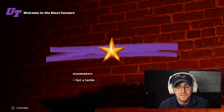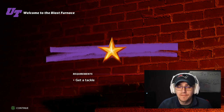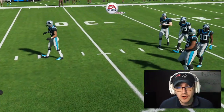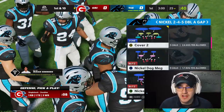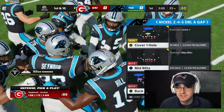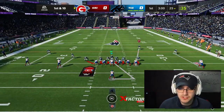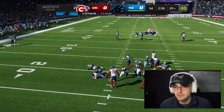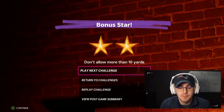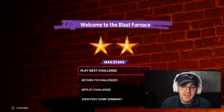This first tip is for current gen and next gen — for getting a tackle, a sack, a hit stick, force a fumble, any challenges that basically aren't involving an interception. You're going to come out in mid blitz and take the player that's manned up to the running back and put them right over the center. You're just going to go back and most of the time you get a sack. This works on both current gen and next gen for any type of defensive challenge except for the interception ones.